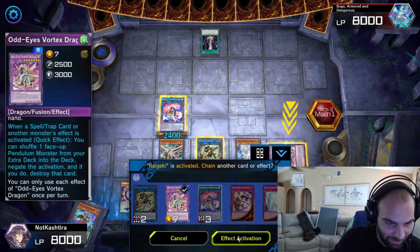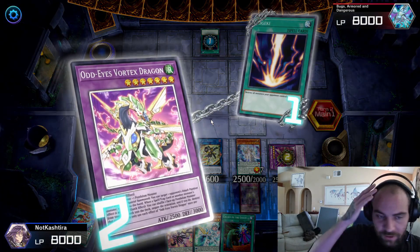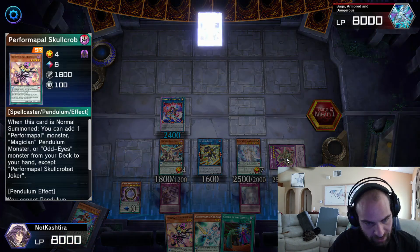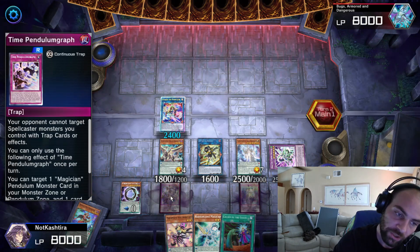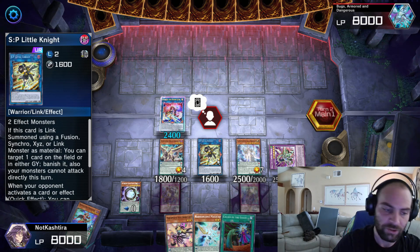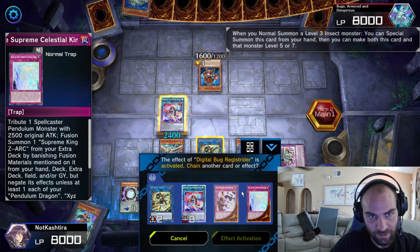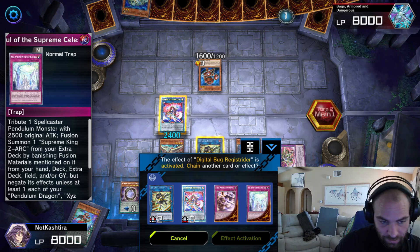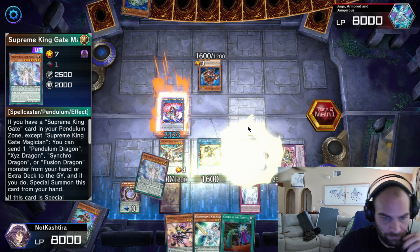He's going to Raigeki, so we have to negate the Raigeki. Let's talk about what this board accomplishes. We'll shuffle back our Skullkerbat. We have the Omni Negate right here, a targeted pop which can lead into a non-targeted send, a banish in response to an opponent's activation, and a Soul of the Supreme King to wipe his entire field. We also have Exceed the Pendulum to re-summon a Supreme King Gate from the graveyard to search our deck for follow-up next turn.